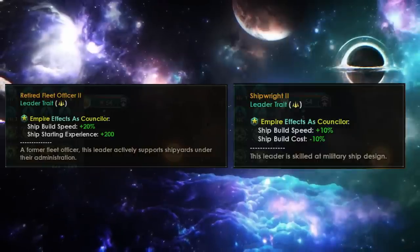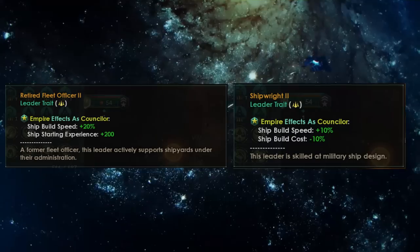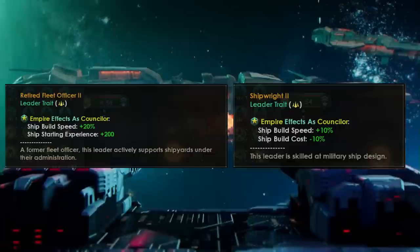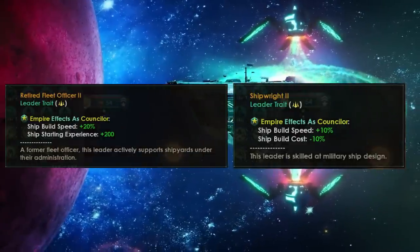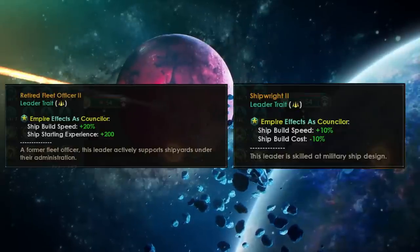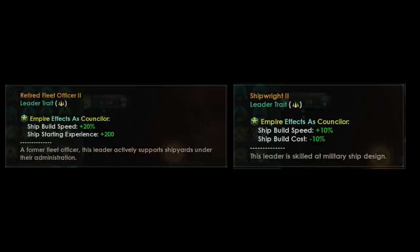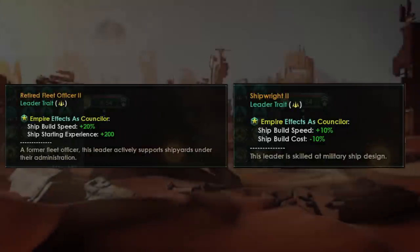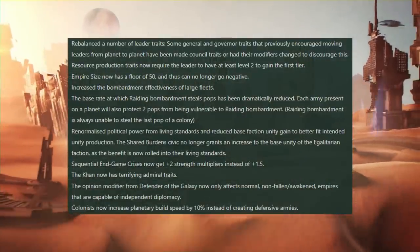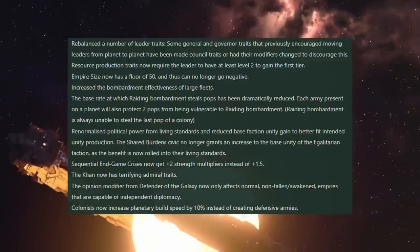This actually makes it more difficult to stack that ship build cost reduction, because previously you could have something like military pioneer, have lots of admirals with that sort of thing on your council stacking minus 10% bonuses, and then get a system with 3 or 4 governors — you'd probably have to build some habitats or just get lucky with the RNG. Put 3 or 4 governors on that system with shipwright and, if you're really lucky, retired fleet officer, and that would allow you to stack 10 to 20% per governor on top of the already large 30 to 40% you were getting from your council.